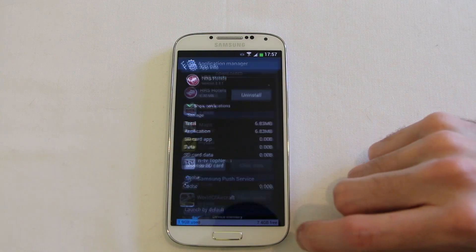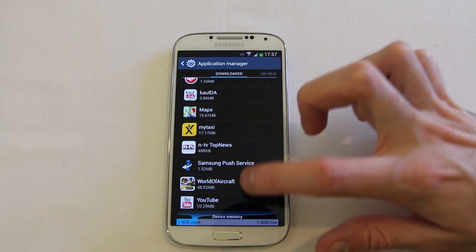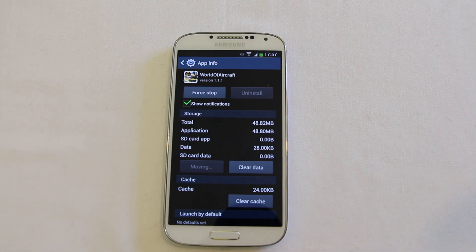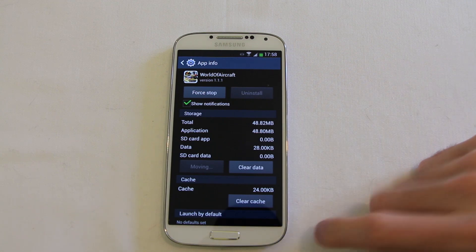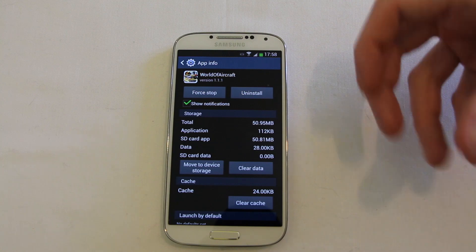Let me just see if I can find one that works. So this one will supposedly move to the SD card — and it's actually done it this time, fantastic. Although I'm not completely sure why it's only some applications that can move to the SD and others not so much. But the option is there and we can now free up a little bit of space on our internal storage. It should be noted though that it doesn't appear to move all of the game data across — some of it goes across, some of it doesn't.